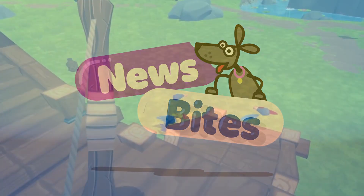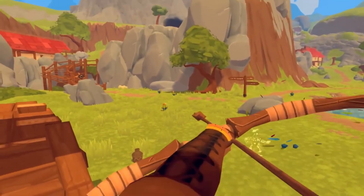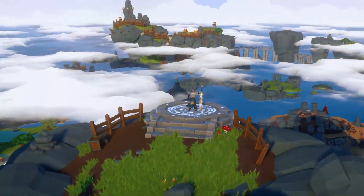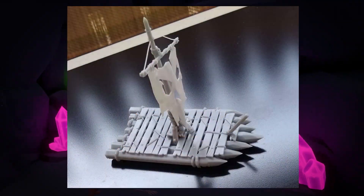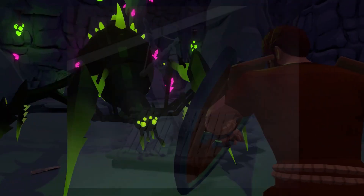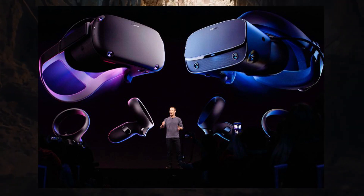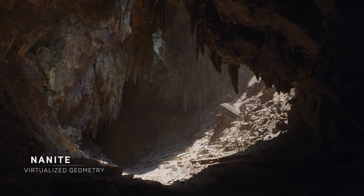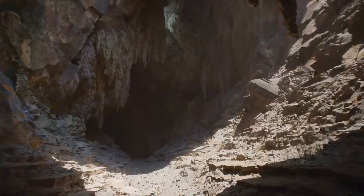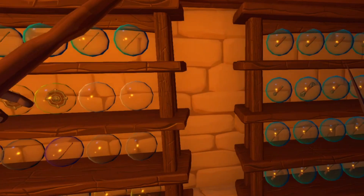Hey guys! Laci here with your news bites for May. A Township Tale released update 55 — the main change was to how arrow hits are detected. Sandosoft, the developer of the upcoming VRMMO game Archgate, are planning to make 3D prints of items from their game. Recent leaks from Oculus point to a possible redesign for the Quest, making it lighter and faster. Unreal Engine 5 was announced and will have full support for VR devs, and will be free for any project that has less than 1 million dollars in sales. And remember, when life gives you lemons, keep them because there might be a side quest where you need a bunch of lemons.